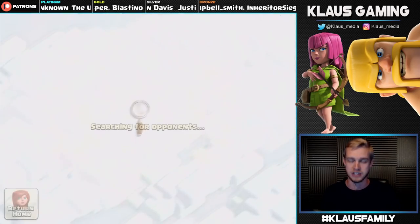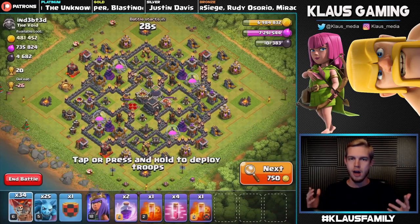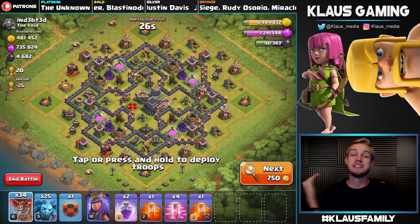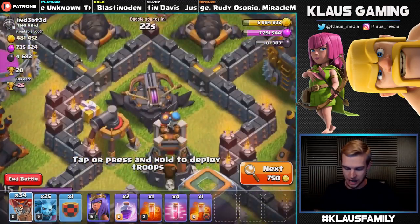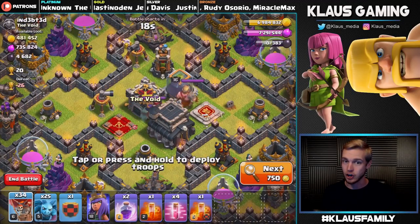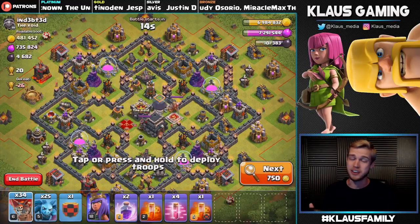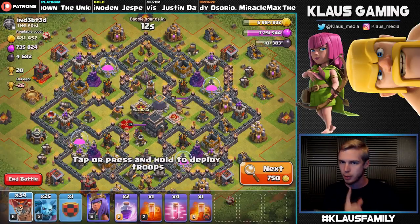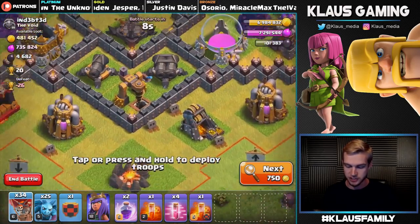Let's find something better — there it is guys. It's not a dead base, not fully alive either — a Town Hall 9. Look at the Inferno Towers, we've got ammunition, we've got a level 15 Queen. However, we're sitting on over 700,000 Elixir and 4,600 Dark Elixir is not bad either. What we're gonna do is prioritize the Dark Elixir.